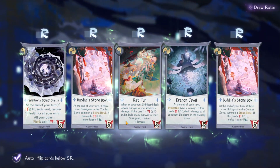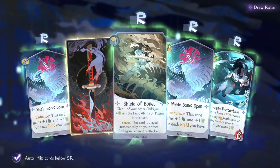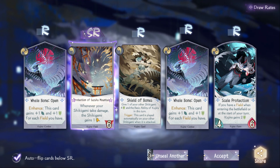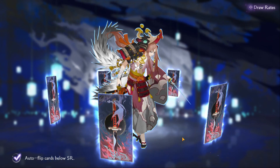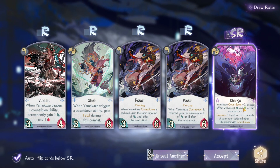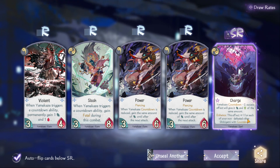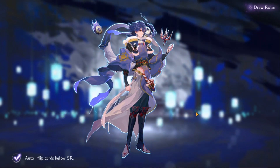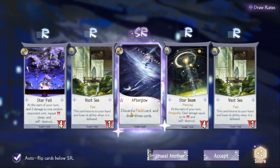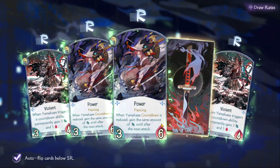Let's just auto-flip all the cards below SR. Come on, please don't let my money go to waste. SR — 'Whenever your shikigami takes damage, the shikigami gains one shield.' Unseal another one. Come on, give us at least our first SSR. Another SR — 'Charge Yamakaze: Countdown minus two. Excess effect will give attack and shield of the same amount. Enhance the effect plus one for each of your non-defeated other shikigami with countdown.' And for the last one — 'Afterglow: Discard a filled card and draw three cards.' So we've gone through 10 packs and gotten like five SR cards. We have not gotten an SSR card. 'Rapid Yamakaze: Countdown minus two.'